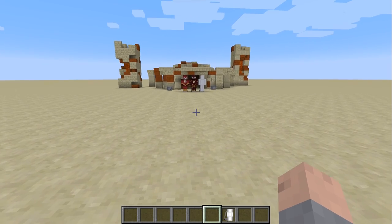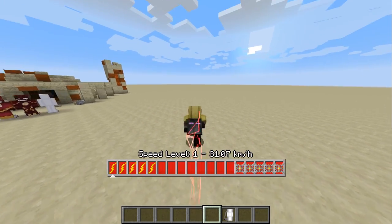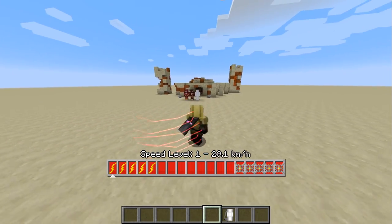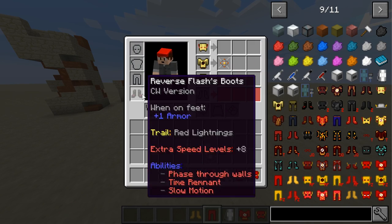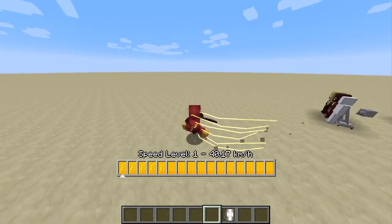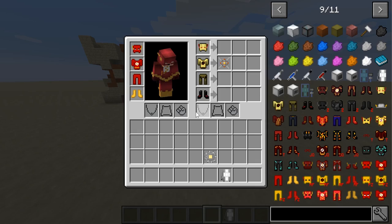Each suit changes the trail that you have. This reverse Flash suit has a red trail, and then if I switch to the original Flash suit it has a yellow trail. Some really, really cool stuff.